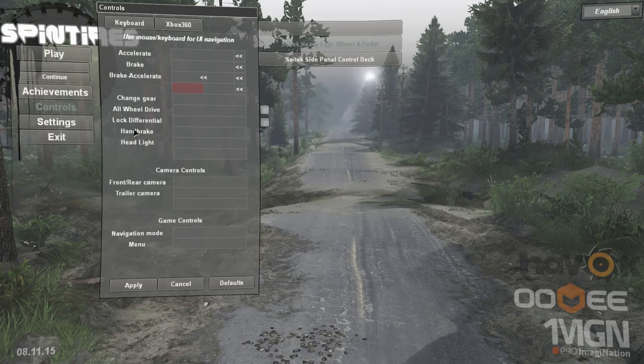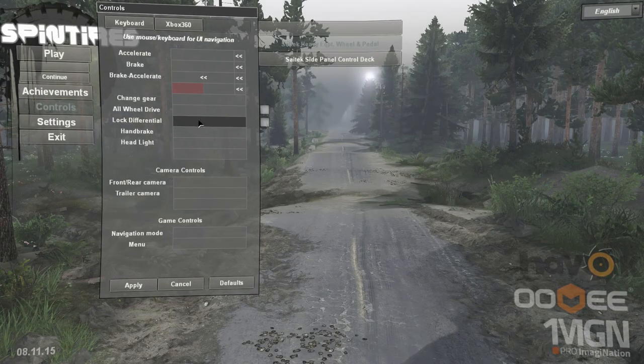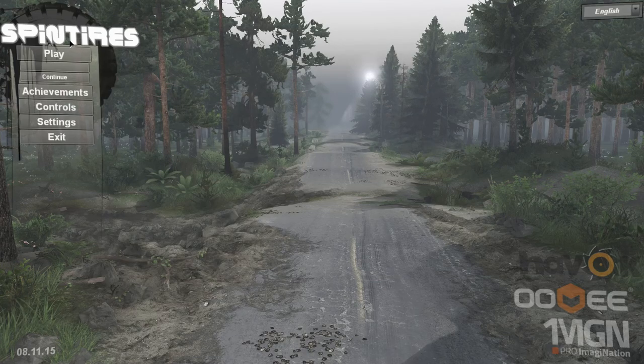I could figure some of these controls if I wanted to. Change gear — I don't ever use change gear. Signed as diff lock primary, I'll assign it. I guess we'll just start pushing buttons and see what happens. I was not aware that was actually configured.